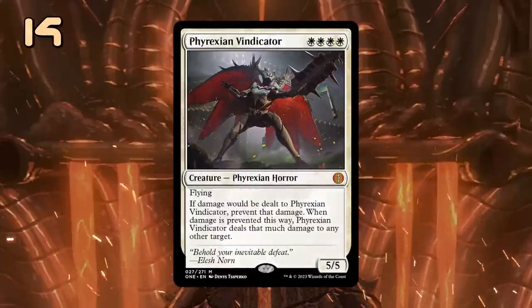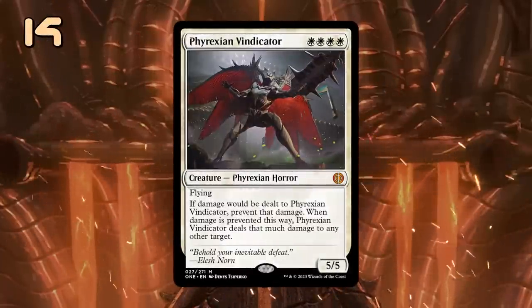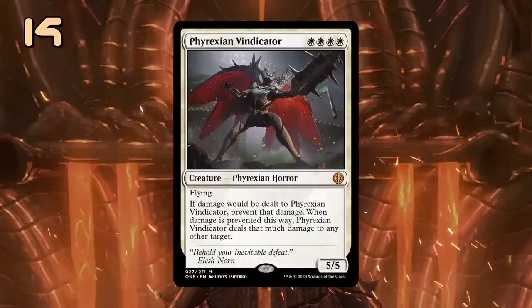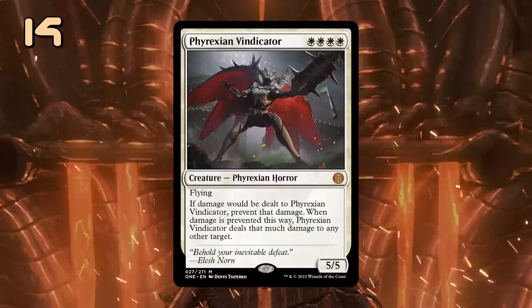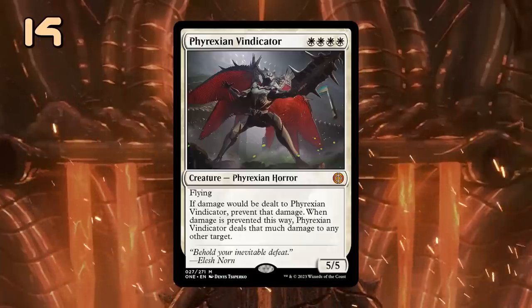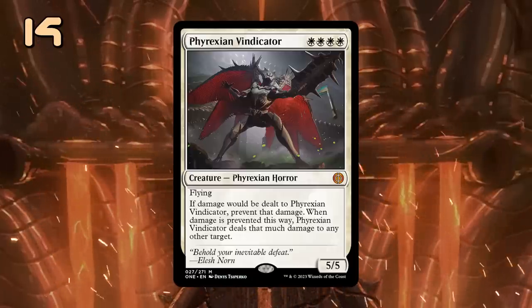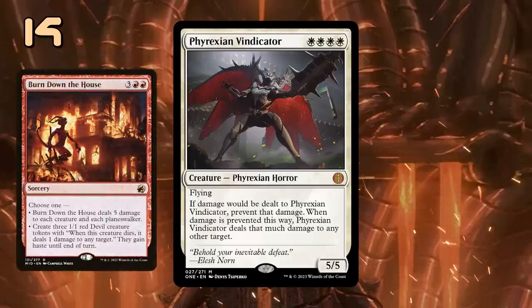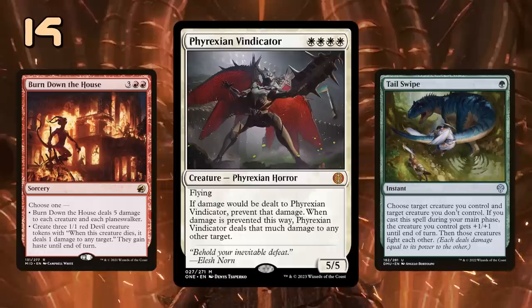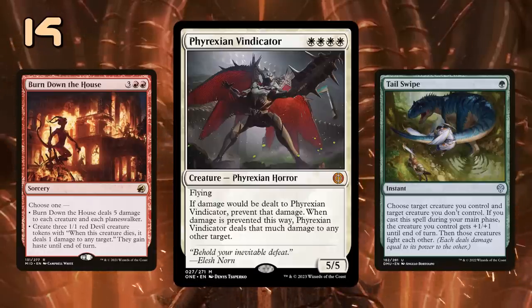Phyrexian Vindicator is the nemesis of red decks, as this 4-mana 5/5 flyer prevents all damage that would be dealt to it while redirecting it to any other target. The quadruple white cost makes it difficult to play outside of a mono-white deck, but it's tempting to try and combine it with red sweepers or maybe green fight spells, like we've done with similar creatures in the past. It can be underwhelming in other matchups, as it doesn't really have an immediate effect as it enters the battlefield, so play it accordingly.